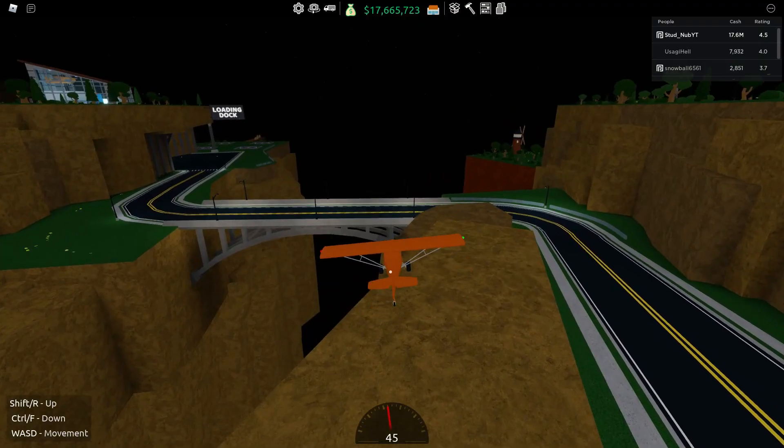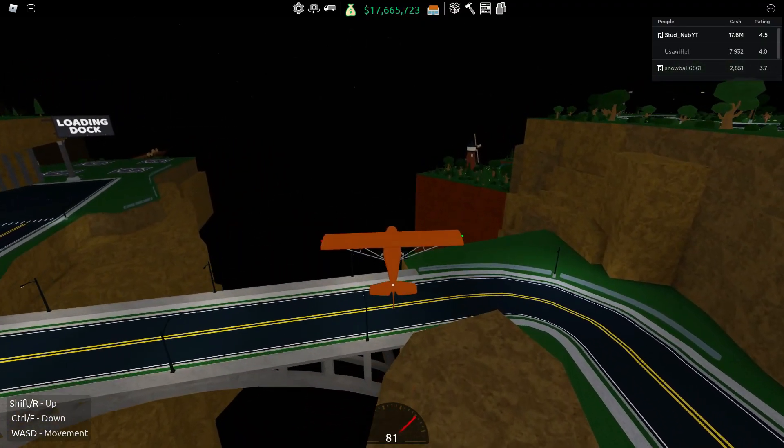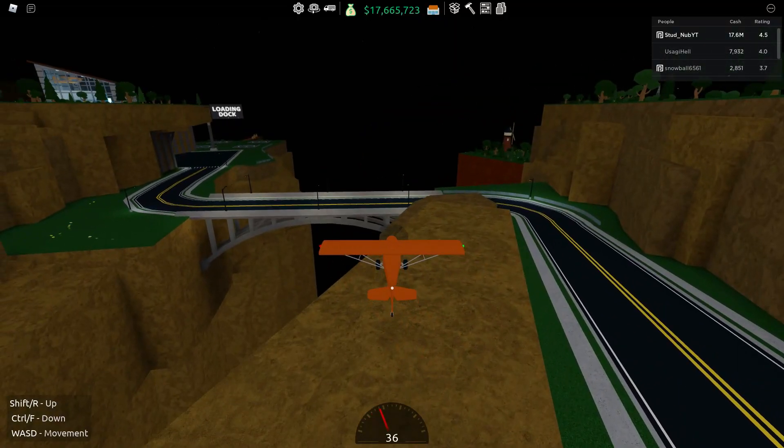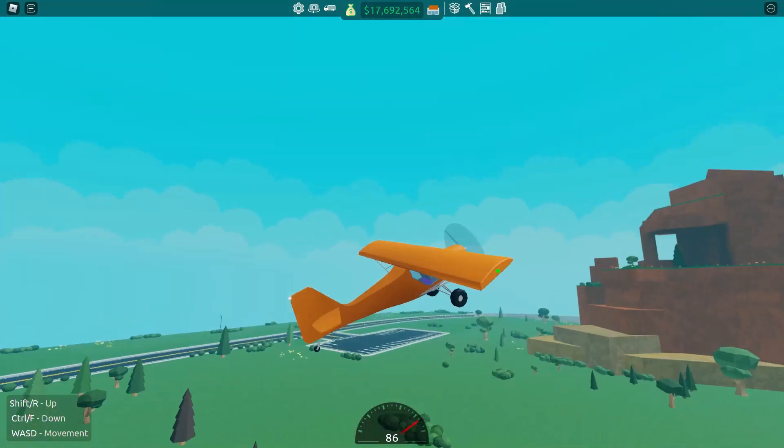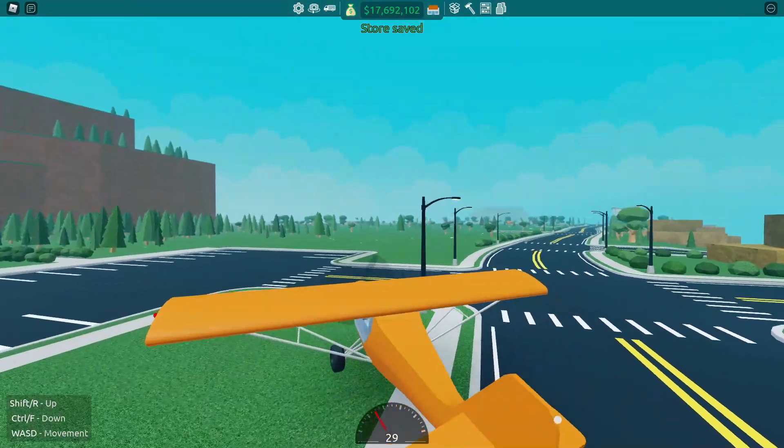This plane can be bought at Allen's Auto for 250,000. It has two seats and is currently the only plane in the game, with completely different controls — W to go forward, S to go backwards, R to go upwards, and F to go down.